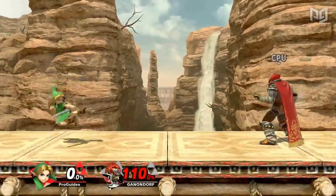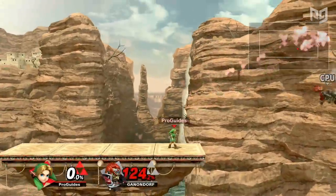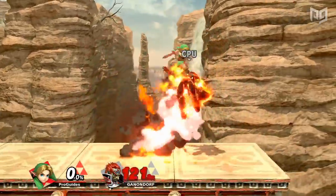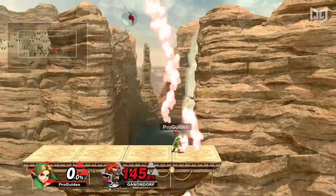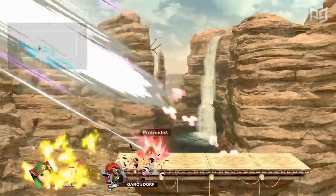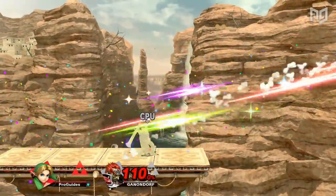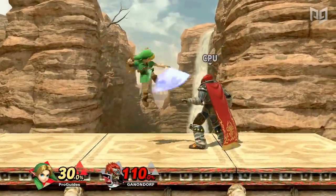Young Link's amazing frame data and combos are somewhat compensated for by his lack of KO potential. Compared to Link, he'll often struggle to close out stocks with a straight aerial, and instead rely on landing a confirm at higher percents or edge guarding. He's also the lightest of the three Links, and outside of his projectiles has relatively low range despite wielding a sword.